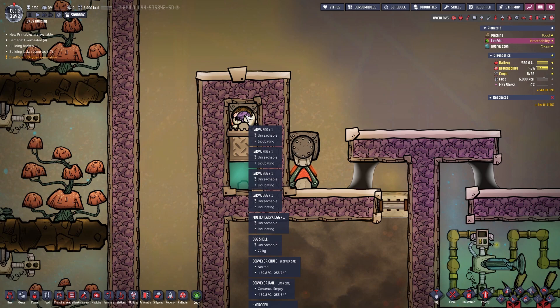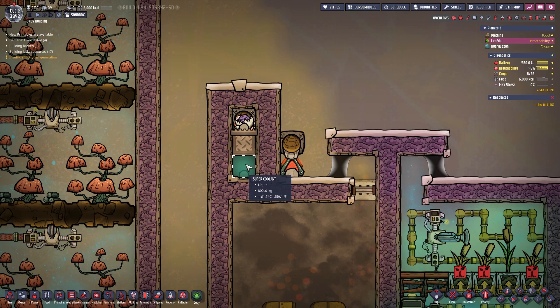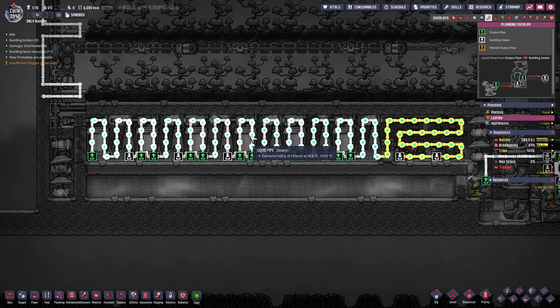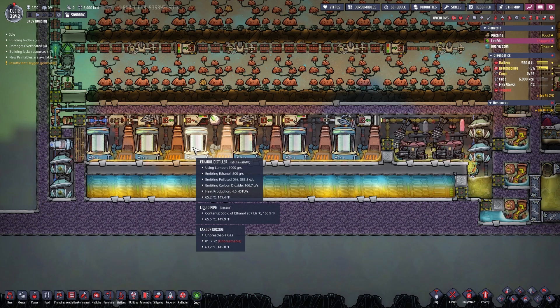Everything is dropped either here if it is sand — because it's filtered out right here — or if it is food, it will be dropped here. This area represents your food storage, or anything that should be kept cold, as you can see by the cold temperatures. Back to the whole system: we were at this area where we produce a lot of ethanol — 500 grams of ethanol per ethanol distiller if I'm correct.